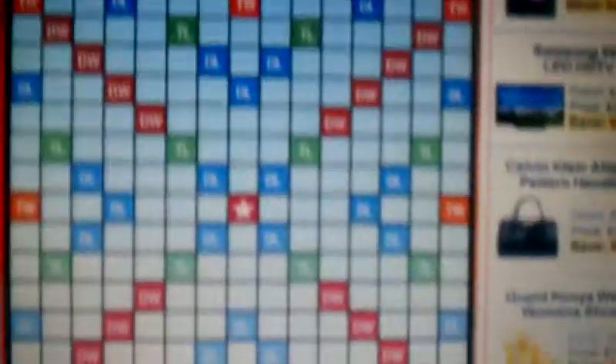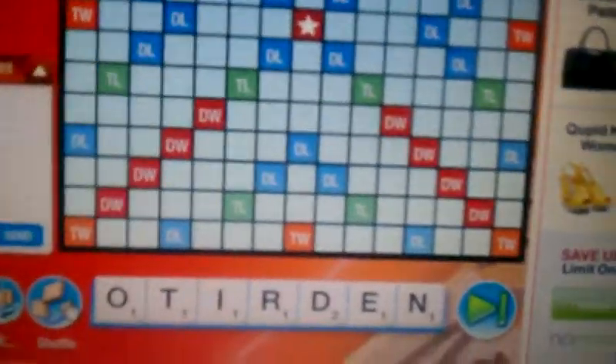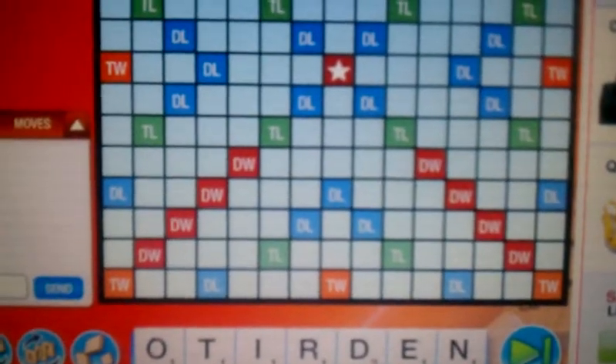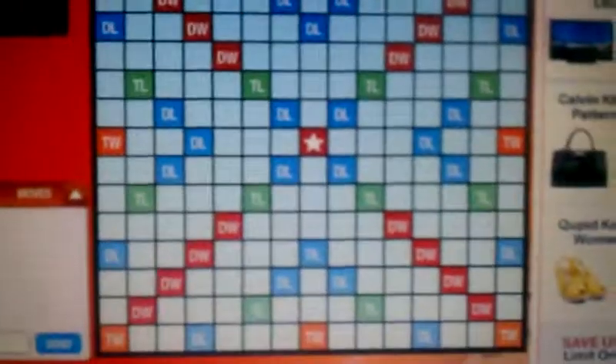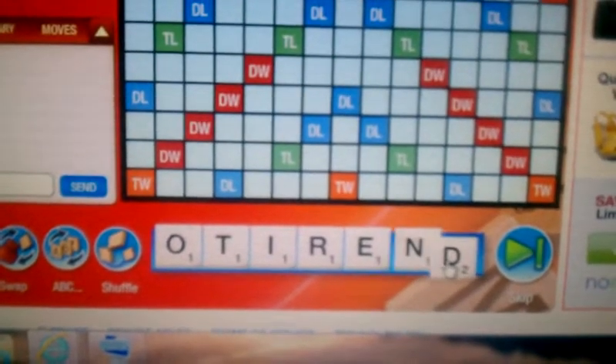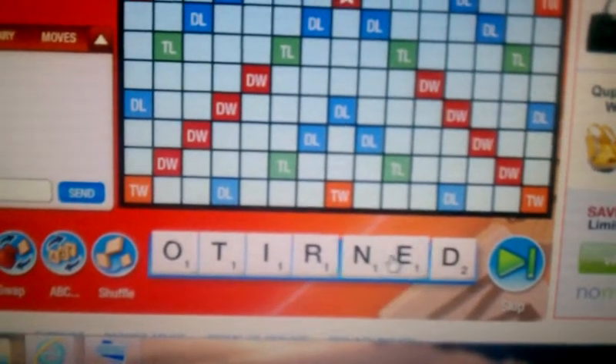Hey, Melinda. I've got a couple hints here for you, like for starting a game. When you get your rack of letters, one thing to look at is ED or ER.